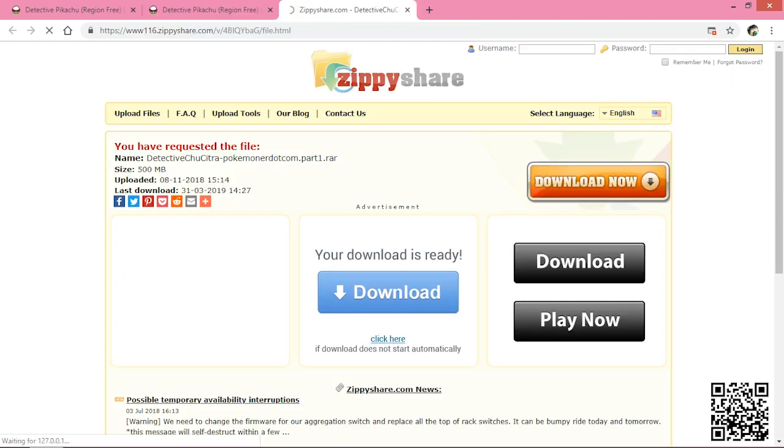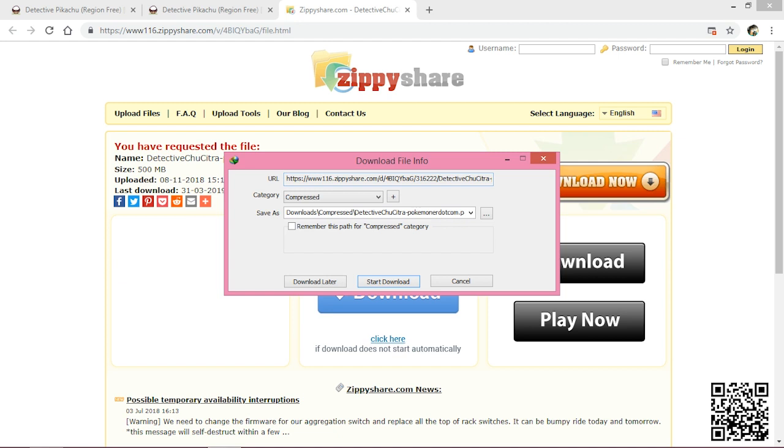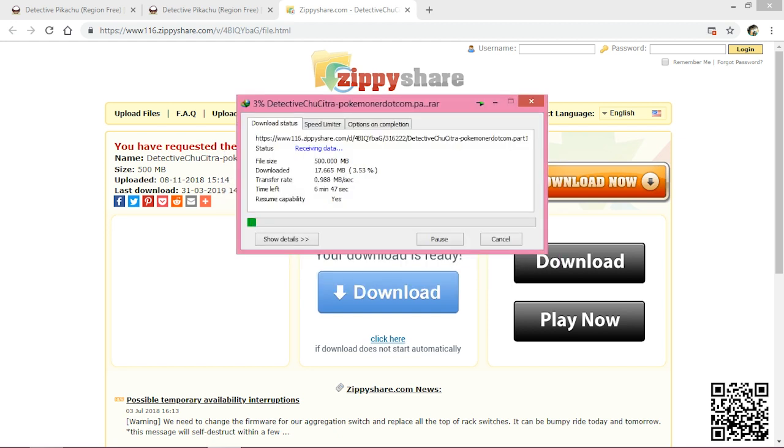We need all 3 parts. First we're gonna download the first part by clicking on the link, and it will take us to gpshare. You can see the Download Now button — you have to click on it. If you have Internet Download Manager this will pop up; if not, the download will begin automatically. It's a 500 megabyte file.